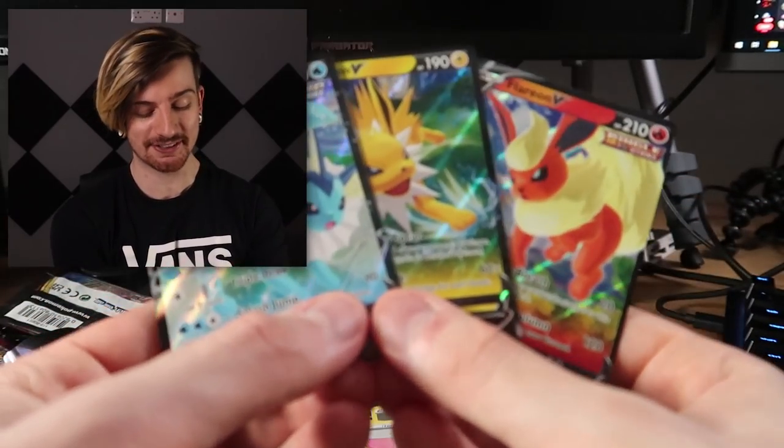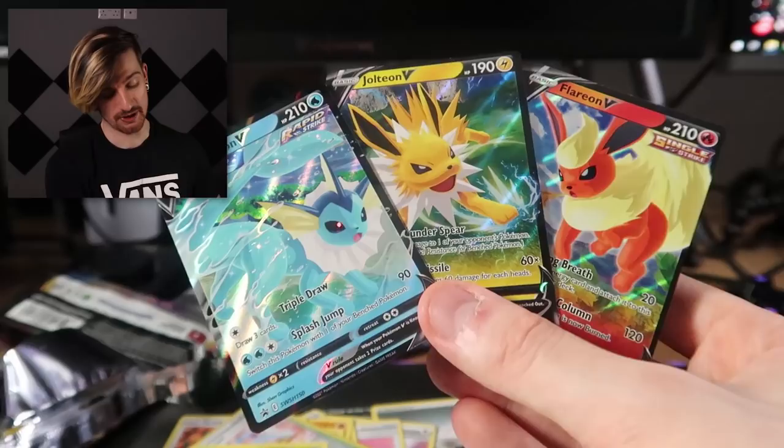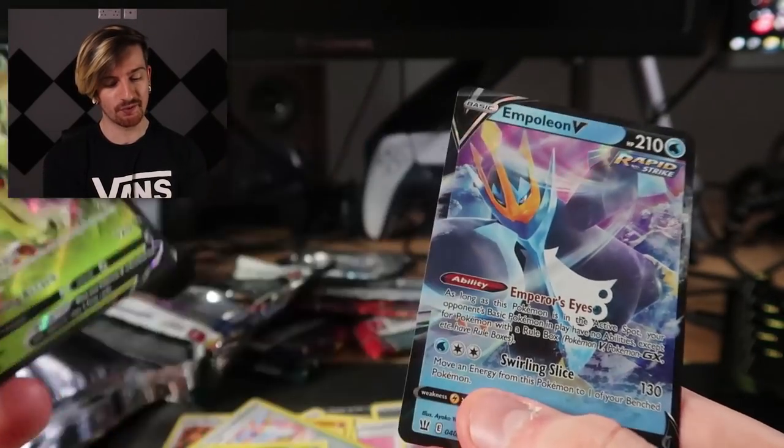So no crazy hits really from any of these, but this was more about just seeing what the different sets had. As honestly expected, the highlights were the three different Eeveelution promos — they look absolutely great and I'm definitely putting these three in a binder. The only real pulls came from Battle Styles of all sets — a Flapple V and an Empoleon V. Basically we got duds again, but if I never post videos it's just gonna be another month of not uploading. I'd like to hear from you guys if you care about the pulls or if you just wanna see me open them even when I don't get anything good.